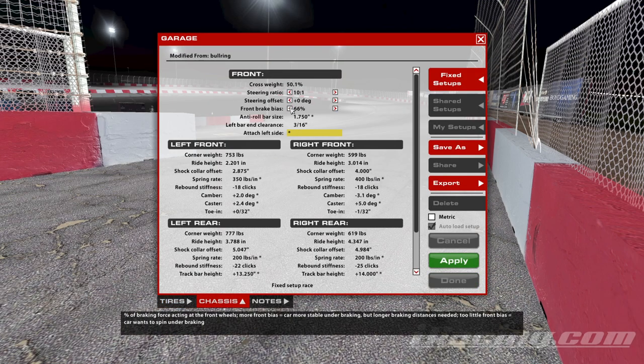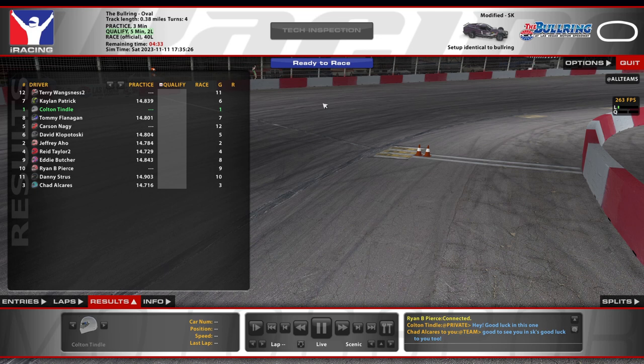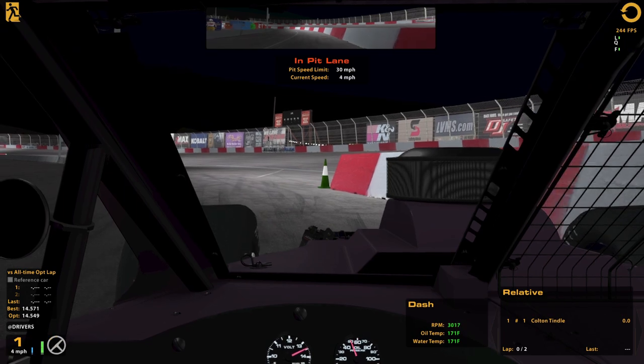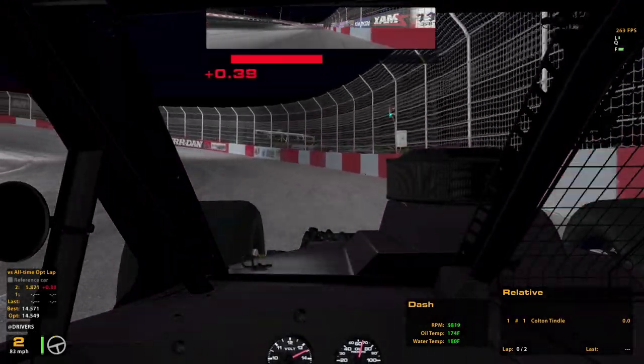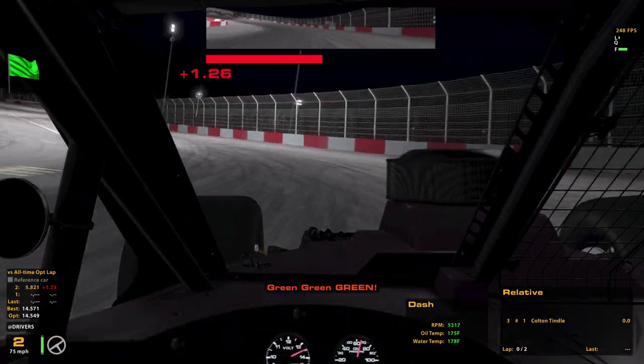I'm going to get my settings how I want. I found that I like 57 on the front brake bias. I'm going to do the default of 10. That's kind of just what I found was working for me. But as mentioned, very inexperienced in these cars, so don't expect any good advice from me. I'm just learning. But hopefully we can have ourselves a good run.